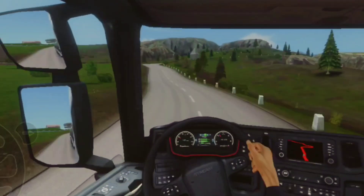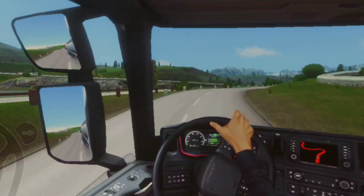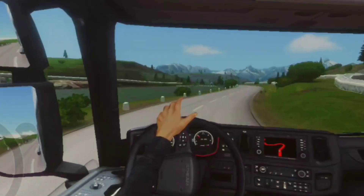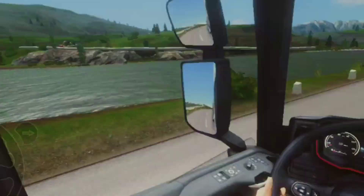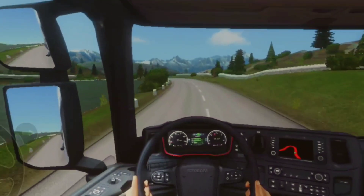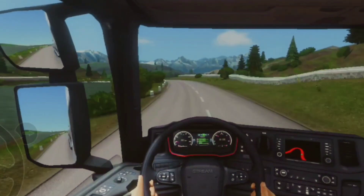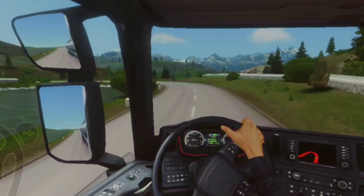Kita teruskan lagi perjalanan ke depan untuk tengok apa lagi sceneri-sceneri yang dimasukkan dalam update ni. Antaranya adalah tasik - kita akan lalu dekat tasik. Tasik dia dekat atas bukit kan. Saya nak panggil tasik atau empangan pun boleh jadi kot - boleh panggil empangan lah. So kita akan lalu kat situ dan juga beberapa sceneri-sceneri yang lain.